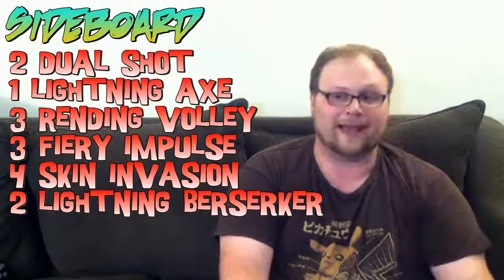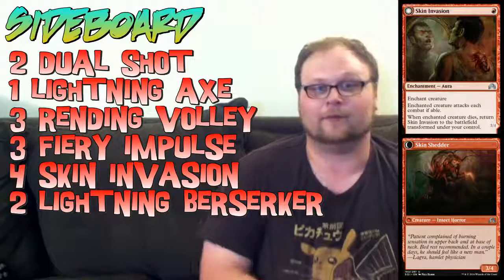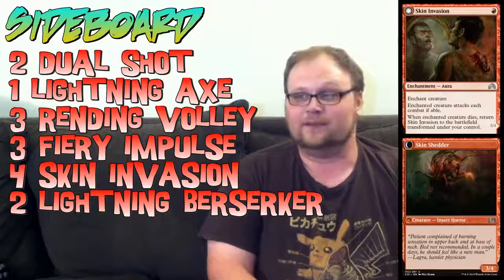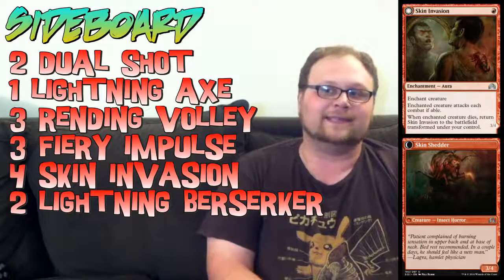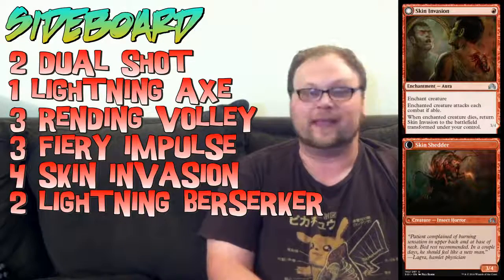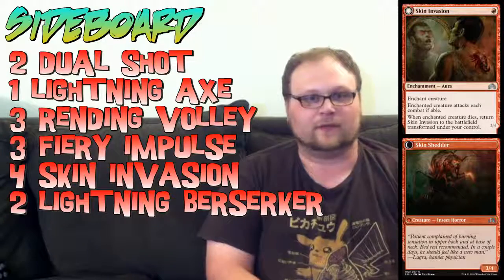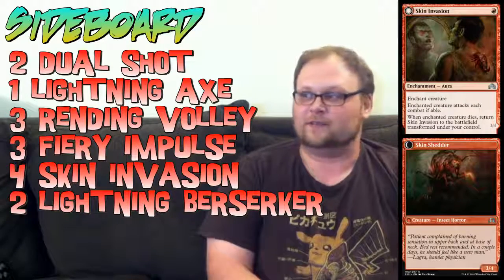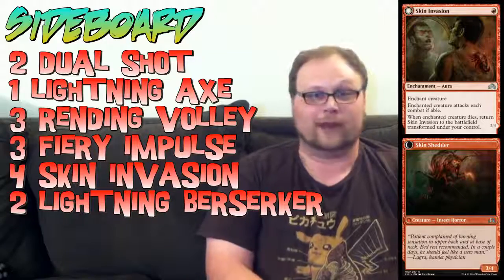We're also getting some help against mass and sorcery speed removal, in the form of Skin Invasion and two more copies of Lightning Berserker. Lightning Berserker is that good against all the sorcery speed removal in the format. And Skin Invasion is obviously crazy — it can become the biggest creature in our deck if they sweep things with Languish, or if they have to block something and kill it. Skin Invasion has been great against sweepers.